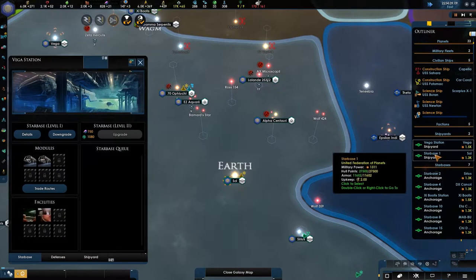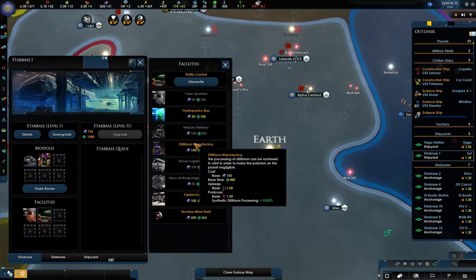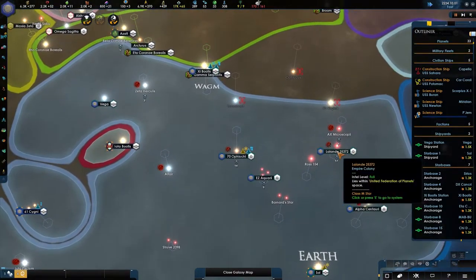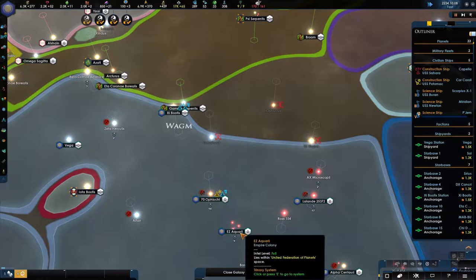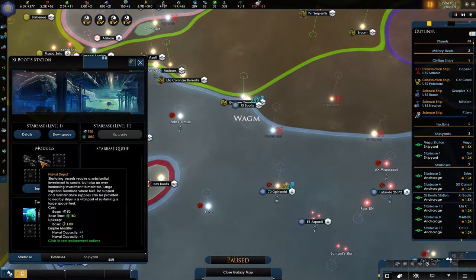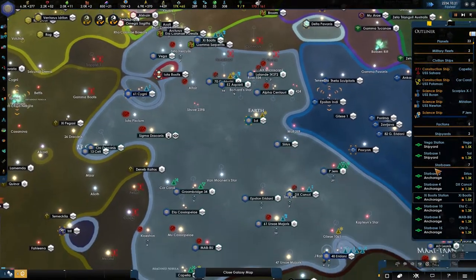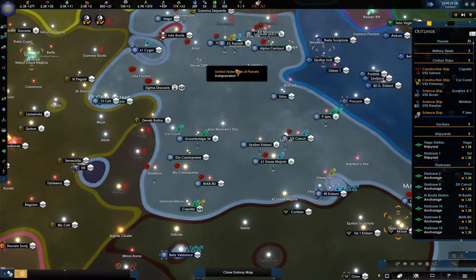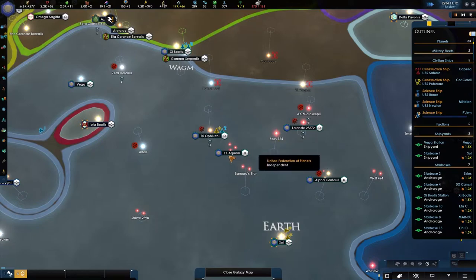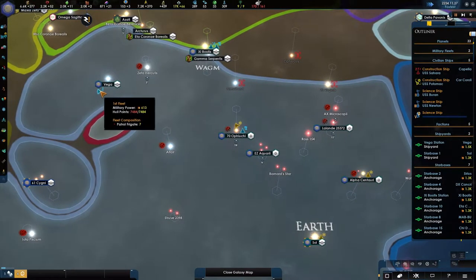The starbase now has a trade depot - does it change anything? Not really. There's a lot of trade over here. Let's just wait until the new starbases are in so we can actually generate a larger range. I could just put down a station in Ross 154 or somewhere and try to get it all the way here. That's a lot of money that we're not doing anything with.